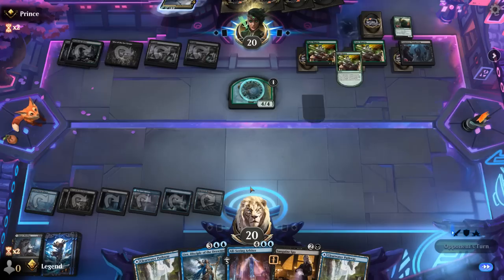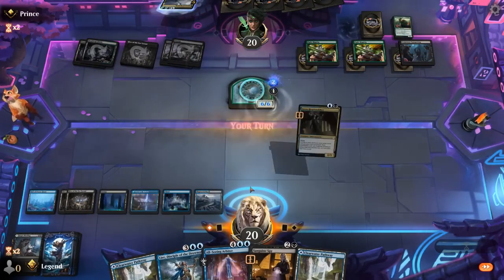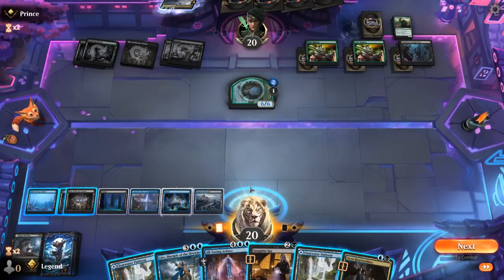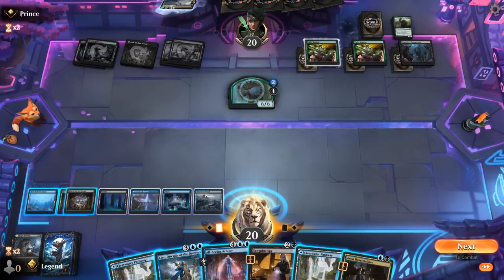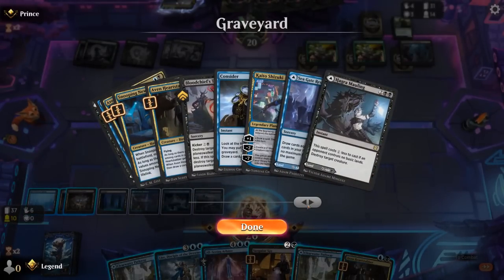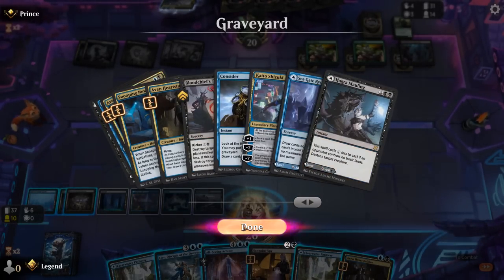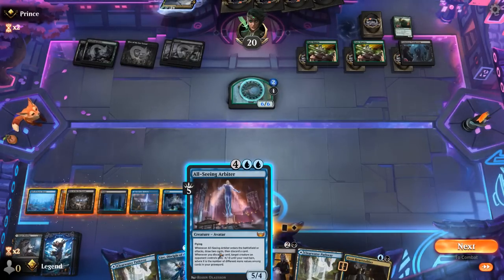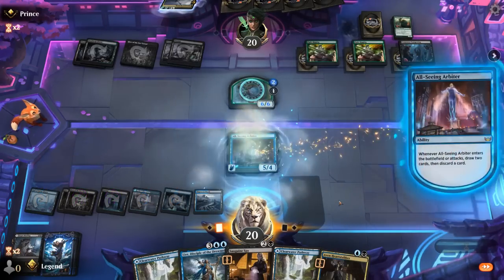They really want a bounce spell, otherwise Fight Rigging will trigger next turn. So I guess our best play is Arbiter, which gets to see 2 cards. Or we can play Lier and replay a Consider out of the graveyard, which can maybe draw into a bounce spell. But Arbiter also just shrinks down the Rhino so it doesn't enable Fight Rigging. That seems better.